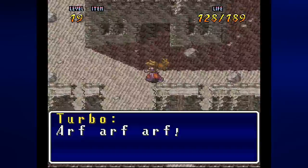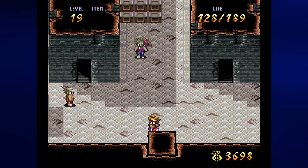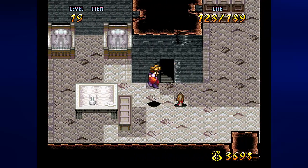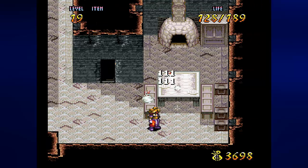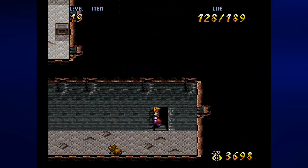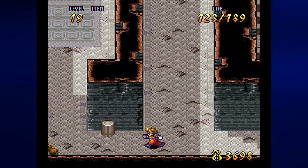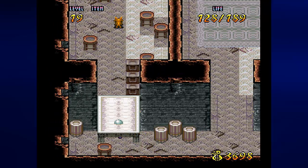Turbo barks and leads the way. Well, we might as well follow Turbo down in there — he's going down those stairs. Let's go ahead and beat up the zombies because I want the experience. Nice little double hit on the enemy there. And we need to go all the way to the left, under the table, and interact with that ghost.